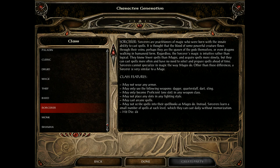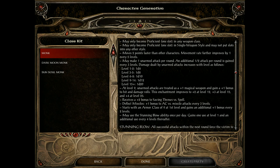Sorcerers are like mages. They can only use a limited number of weapons and only wear cloth, with weak hit point dice. The difference is mages scribe scrolls while sorcerers learn spells directly. So you need to pick and choose which spells are best for your situation throughout the entire game. Be careful.